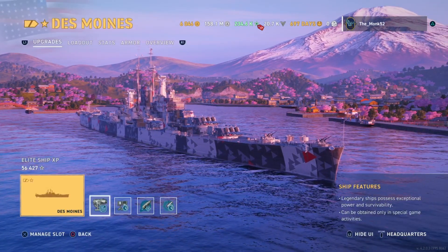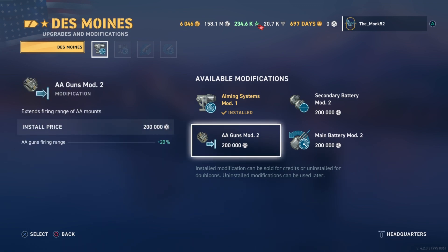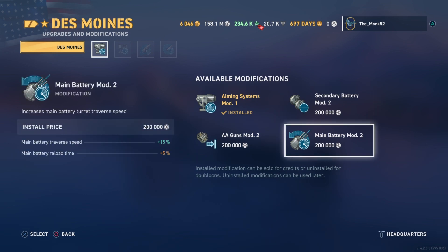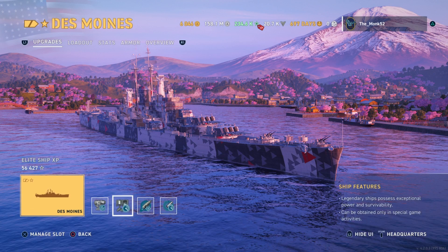Let's jump right in and go straight to modules. Aiming systems — I recommend the 7% main battery dispersion improvement. The alternative options are AA gun mods, which if you hate carriers you can run, but I do recommend aiming systems. You can buff the guns. Main battery reload mod — battery mod 2 for the turret traverse can help, but the 5% additional reload penalty is not nice.